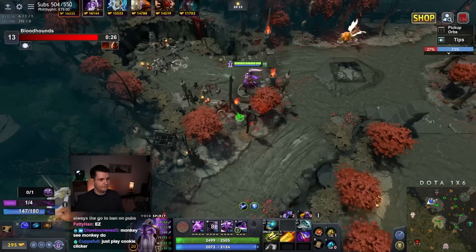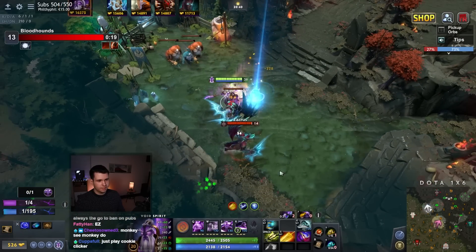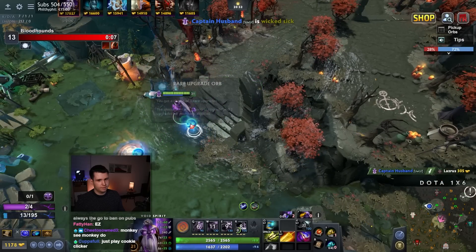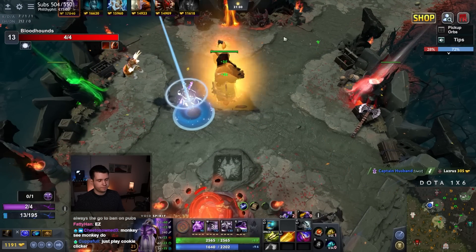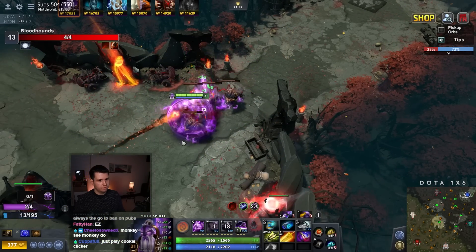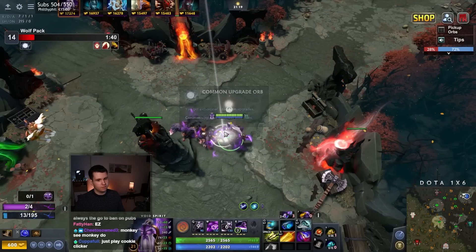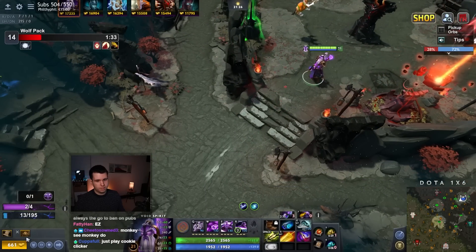I'll take down this stuff, thank you very much. Agonim's Scepter does not give two charges by the way — just want to make that clear, otherwise we would obviously get an Agonim's Scepter. We disappear and we reappear and we get a kill — cool, plus 300 base absorption. Let's go back.